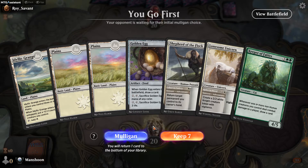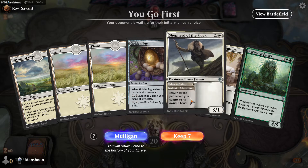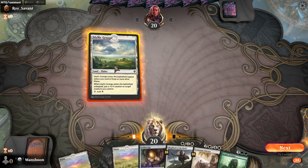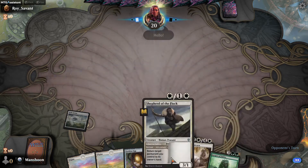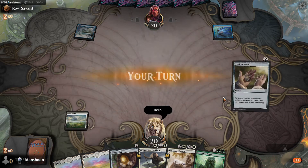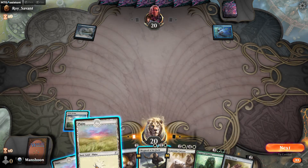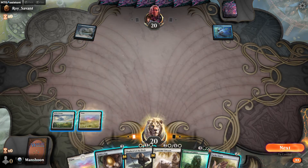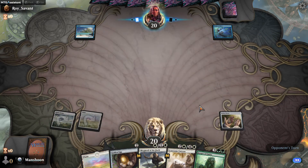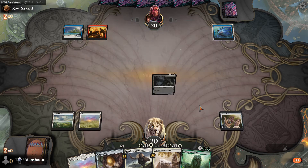Llanowar Unicorns is fine; Golden Egg on turn two is fine. I still go first so I can get that Grange down and just keep plugging away — make a unicorn. It's not a human so I can... Lucky Clover! Lucky Clover into making two knights seems like the right move. Then I can Golden Egg for that next land.